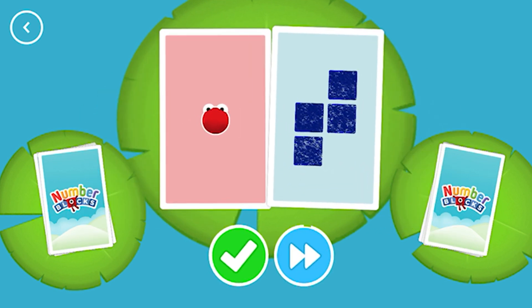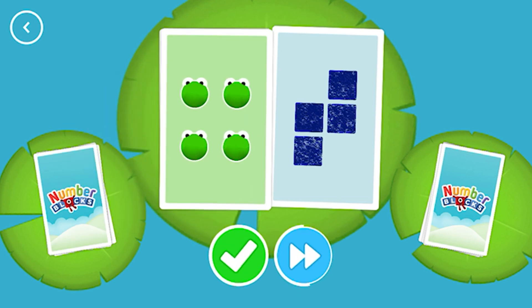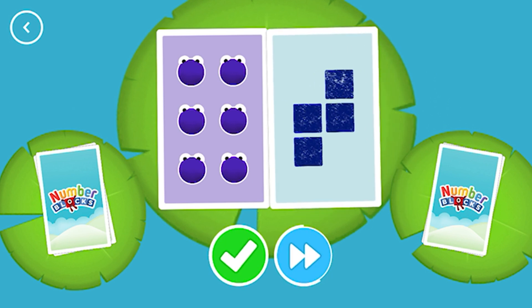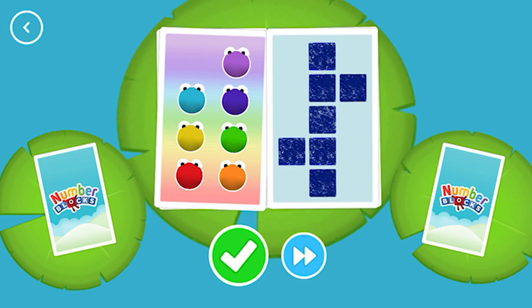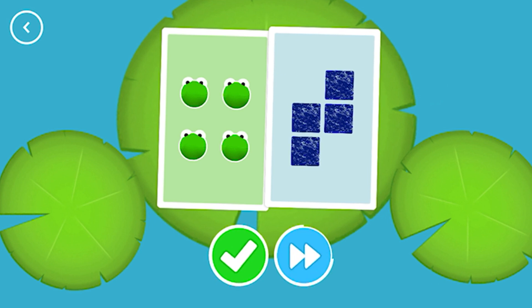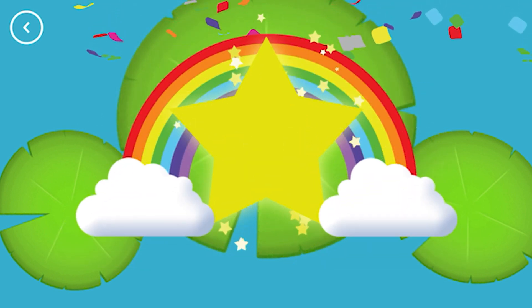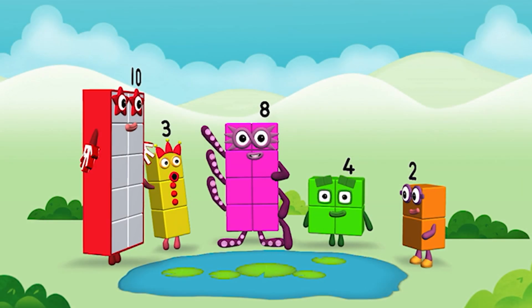One! Four! Four! Snap! You've found two matching numbers! Six! Four! Four! Four! Four! You've found two matching amounts! Four! Five! You've found two matching numbers! Woohoo! You've earned a star! A new level has unlocked! Octoblock! Ta-da!